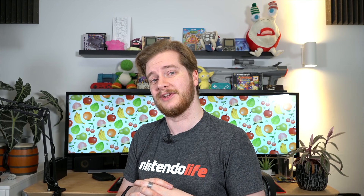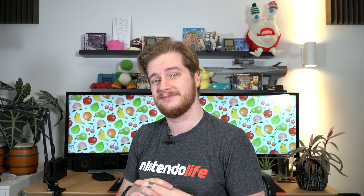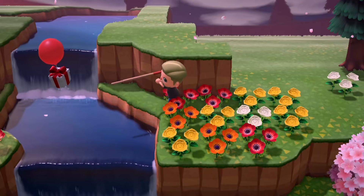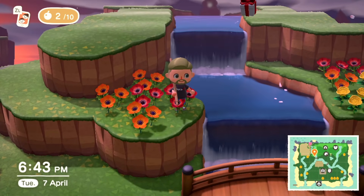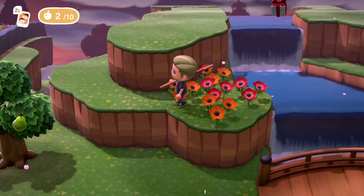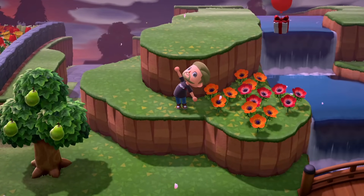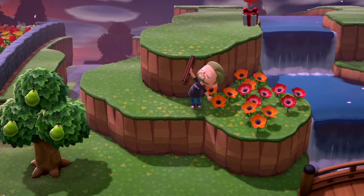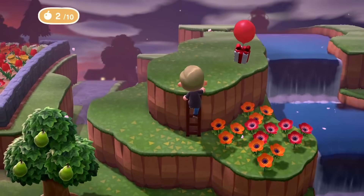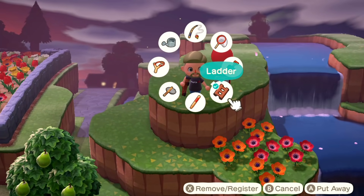Let's start things off with something small and very unlikely for you to be able to pull off, just due to the fact that a lot of it's down to chance. You know those presents that float on balloons in and around the island, and they come every so often? You can use a slingshot to shoot them down — that's not the secret. The interesting thing is you don't have to necessarily use a slingshot, because as long as it is at the right height and you have a cliff nearby that you can climb up, you can actually just use a net.